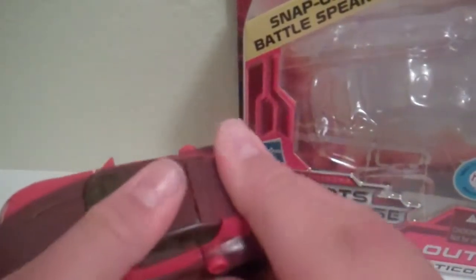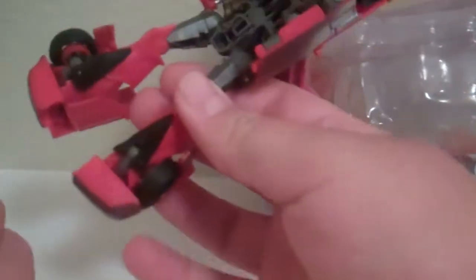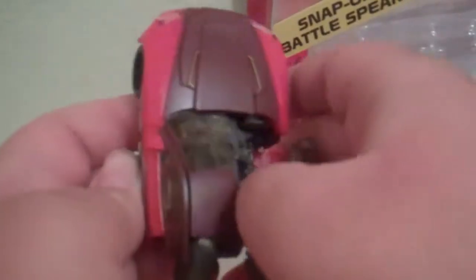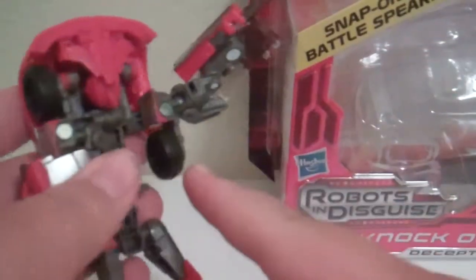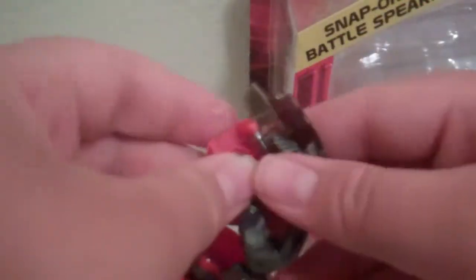Let's start the transformation. What you're going to want to do is pop these back legs off like this, split them, then take the bottom and rotate it. The feet are pegged in right there — you just pop them out and rotate them. Pop it in, rotate. You just rotate it just like that — fairly easy.